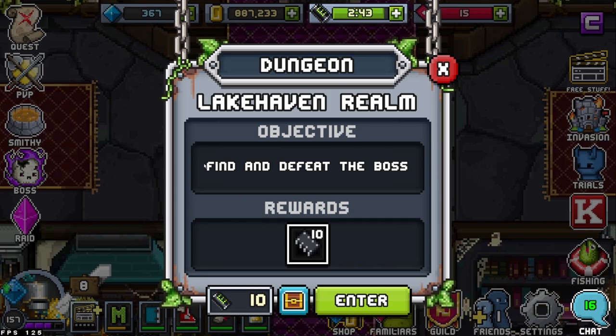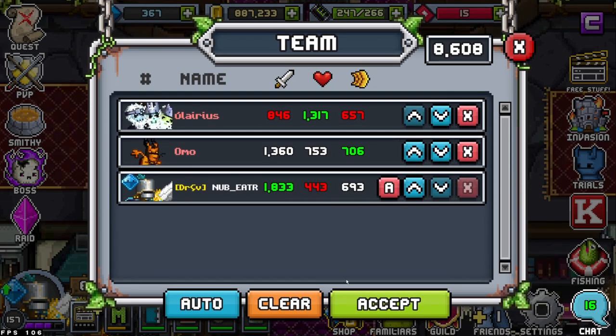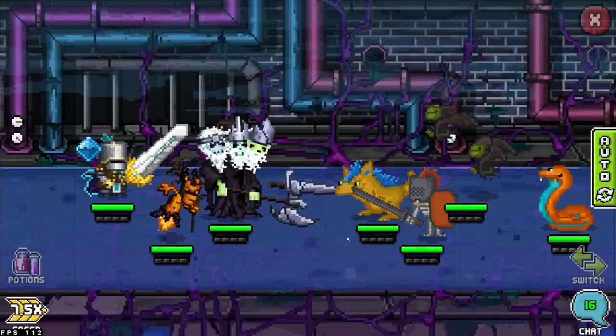Pretty much it's the same thing all around — you just find and defeat the boss. That might be the same for every dungeon here by the looks of it. Keeping the teams the same, I'm going to go on through this and I'll see you at the loot recap screen.